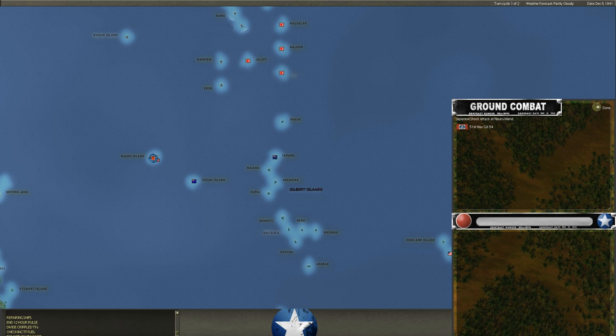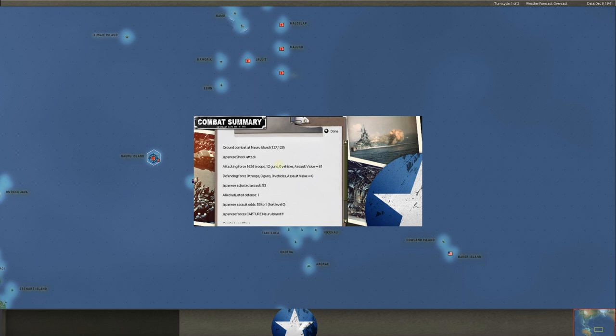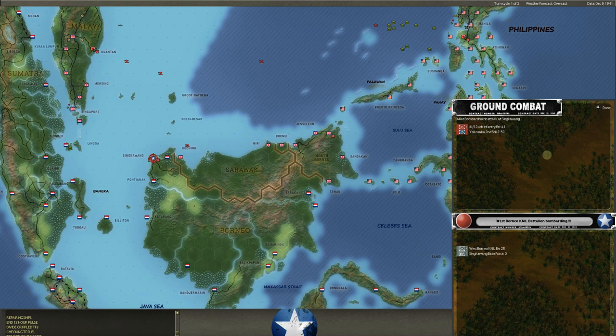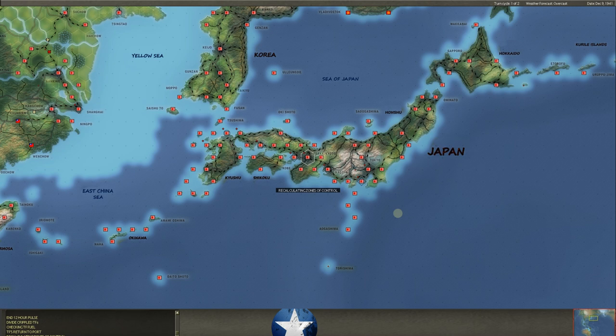He's landed at Nauru and takes Nauru — that was an Australian island. He's now going to try to capture Sinkawang — not a lot we can do about that. He was just bombarding it this first time, so we'll see if he follows that up with an attack next turn. I'm sure he will.